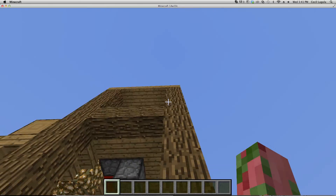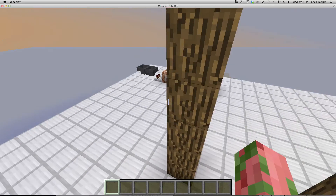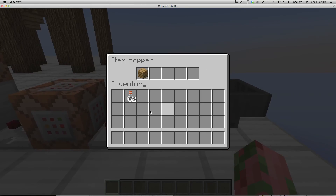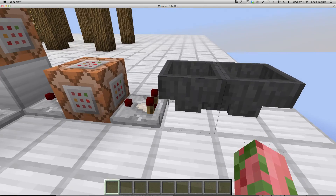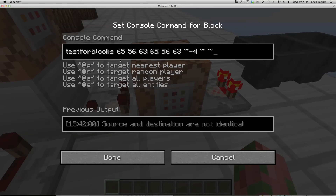So first let's start with how it works. I have this hopper timer, which just has wood, and it's making the comparator key on, testing for this. And this is a testforblocks command.